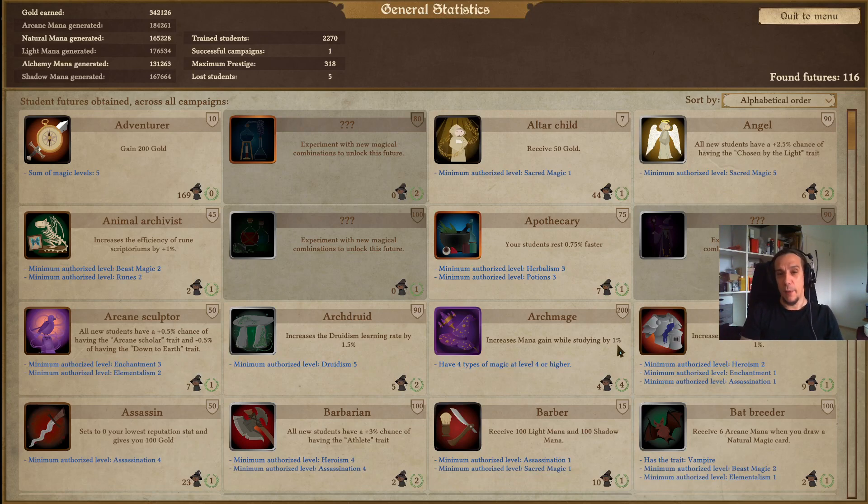Hi there friends and welcome to my Archmage guide for Spellcaster University. I'm Icon and in this video I will share all the tips and tricks I know which make it easier for you to train an Archmage. The Archmage class is pretty desired overall because it earns you a star at the end of your levels — you only need to train one. The thing is, Archmages need four types of magic at level four or higher, which doesn't happen easily and is pretty hard to pull off in the first few universities of your run. Training Archmages becomes easier the more schools you've had.